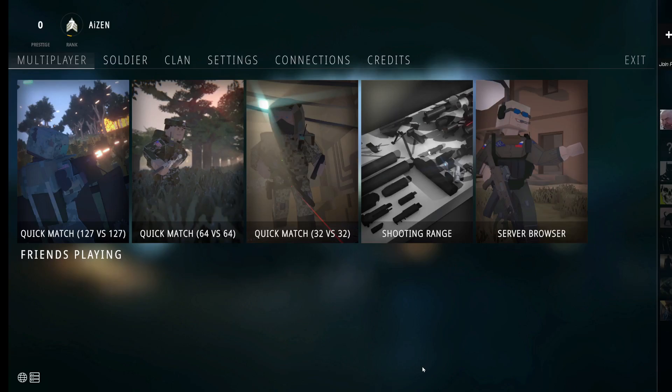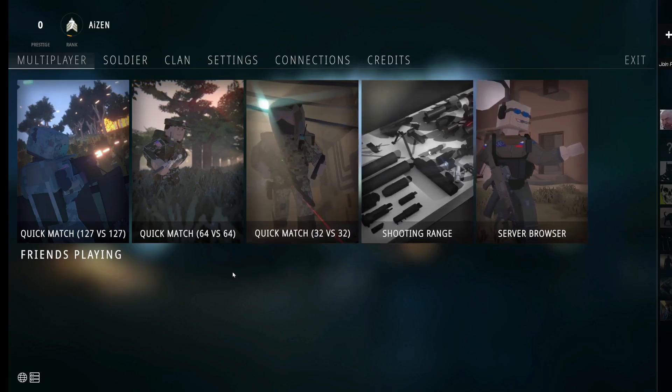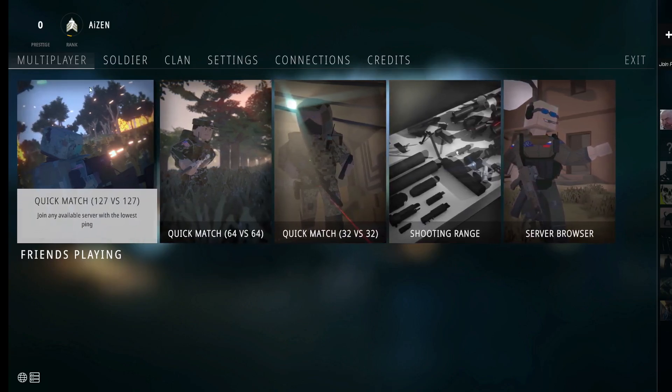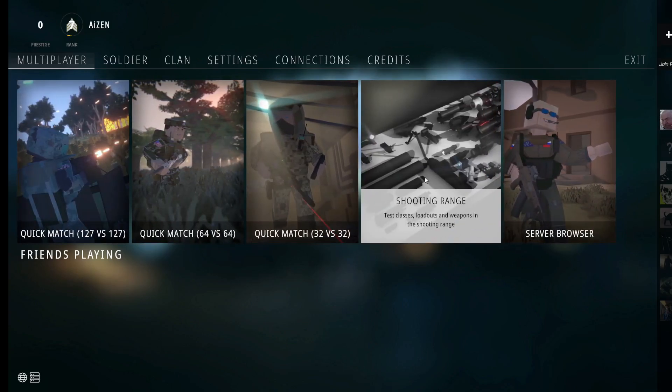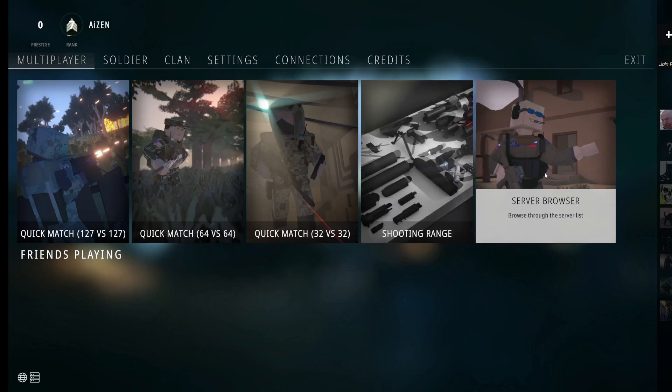As you can see guys we are in the game right now. This is how the main page looks like. From this section you can either join a server, join a quick match, go to the shooting range, or you can click on server browser.